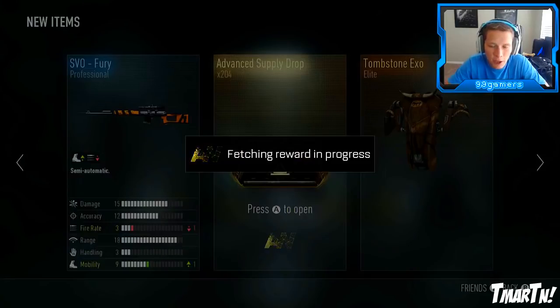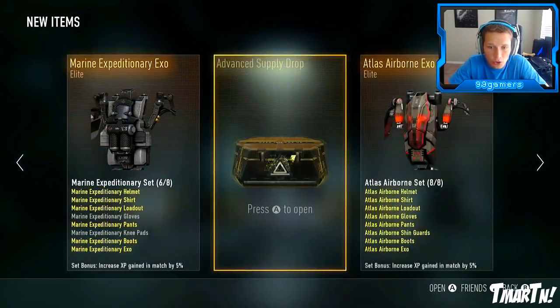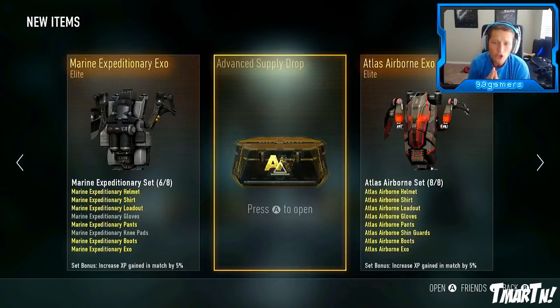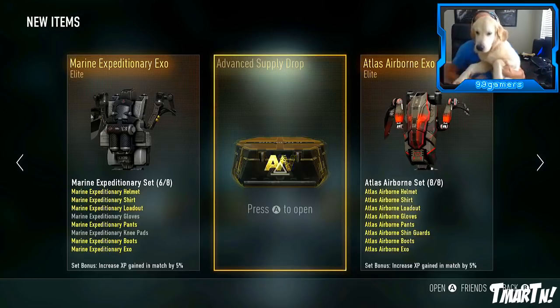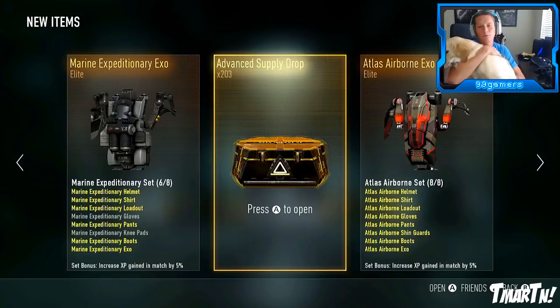We already have the SVO fury and the thunder pipe blunderbuss, so hopefully we can get some different stuff — maybe some royalty weapons. Come on Michael Kondry, it's sledge week, you've got to be nice to me. We've got somebody who decided to join the party — Cooper the dog is here to try to help us get some legendaries! We still need the samurai shirt, the samurai pants, and the samurai exosuit. I could also use the carnivale head.